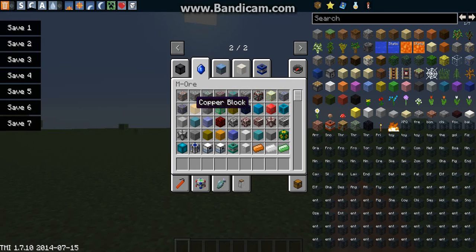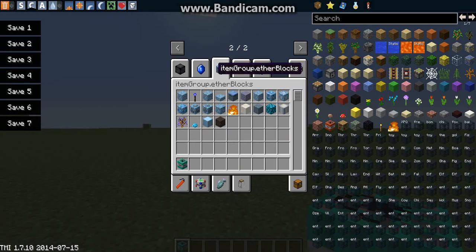Titanium, copper block, and these are just all the blocks of them. We have uranium TNT that I'm going to try. For some reason I thought we had this before.